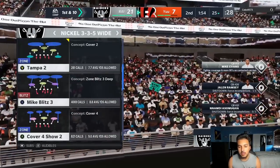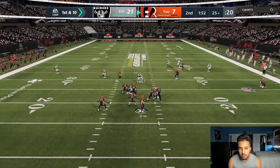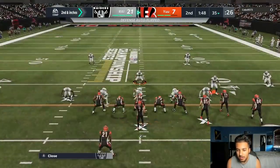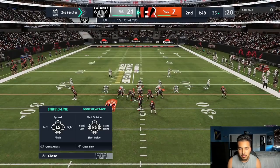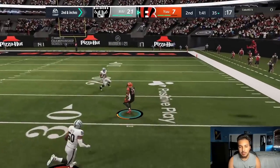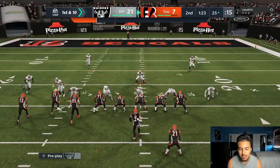Once more we're gonna run Cover 2 — we'll man up the slot. Just watching out for that Playmaker. He dumps it down to the flat for nine yards somehow. We're gonna run the same defense again, this time manning up the tight end who's been bugging me all game. He flips but it's all good, we have our adjustments. He got a lot of time, I was clicked on Ramsey. I've seen a lot of tendencies — he likes the long developing plays.